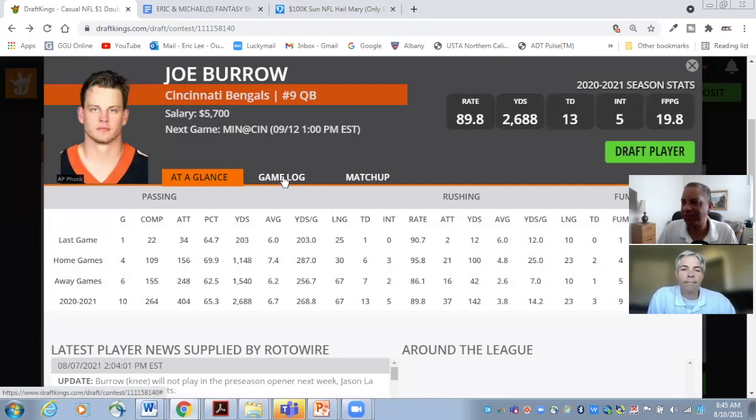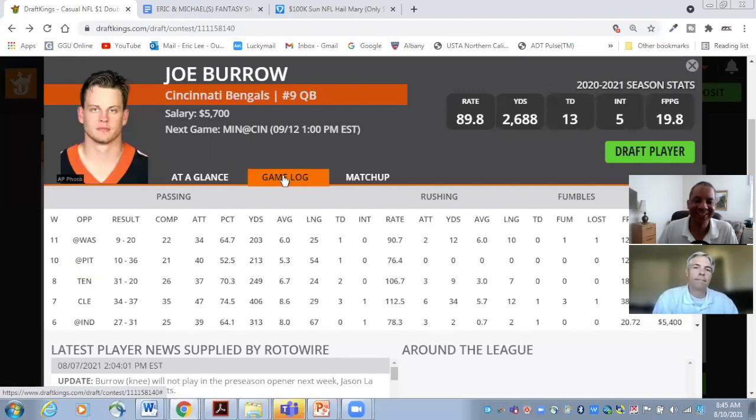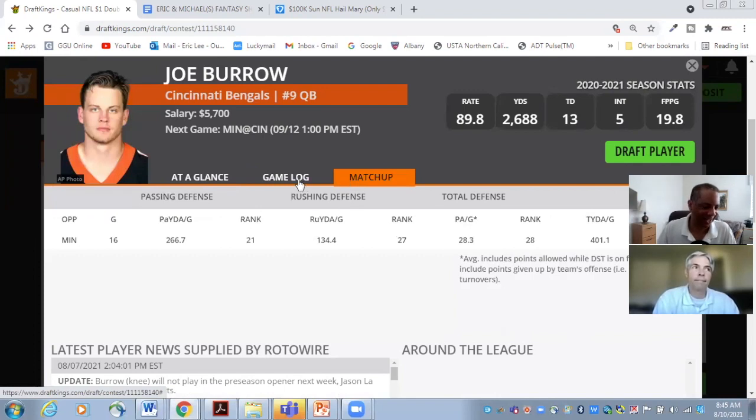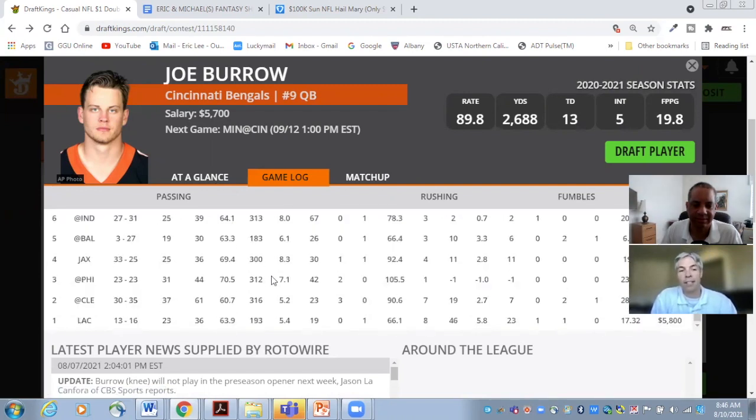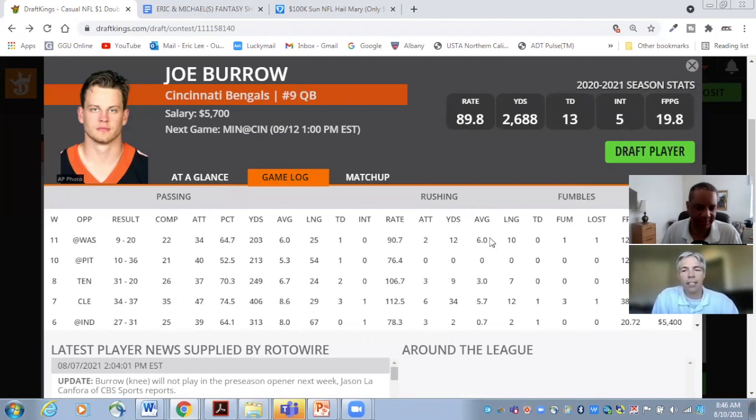How about Joe Burrow at $5,700? I believe this is going to be a shootout — the over-under is 48 and they're just a three-point dog, so it should be back and forth. Minnesota's defense is not good. They improved a little bit in the off-season but I still think they'll be exposed. We both really like Joe Burrow and the weapons he has. He's a special talent. They're going to have to throw the rock — it's going to be a shootout.